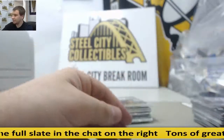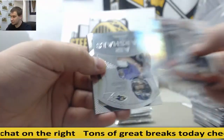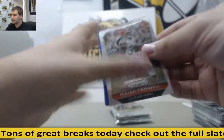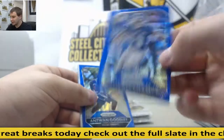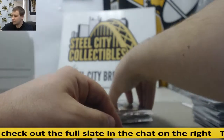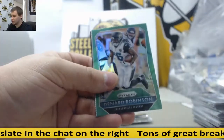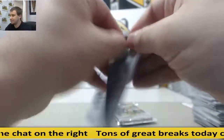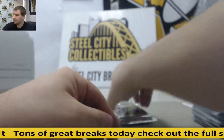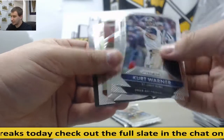Peyton Manning die cut. And Rodgers Prism and Joe Flacco, both die cuts. Blue Wave Prism, Odell Beckham Jr. to 150, and Antoine Goodley also to 150 — I've seen two of those in the same pack before. Green Prism Denard Robinson and Mariota base rookie. Blue Prism Teddy Bridgewater. Tevin Coleman die cut.